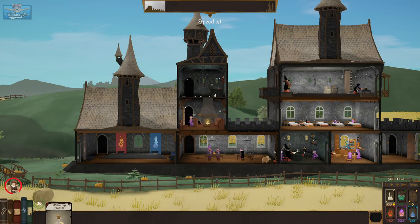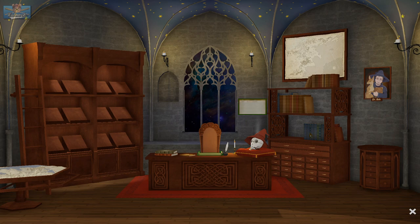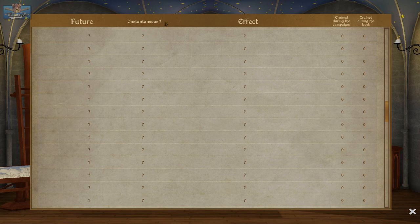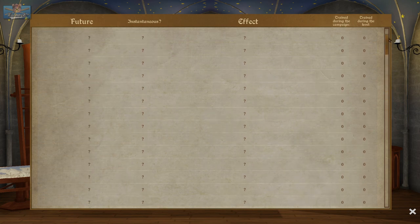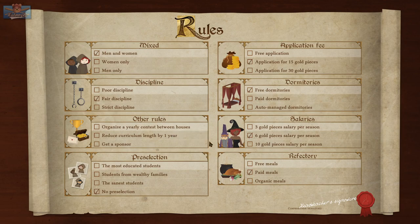Local map, head teacher's office. I really want to see what you guys get for futures. And here are the rules — we can do women's and men's only if you want. Discipline: strict. Organize a yearly contest between houses — they learn 10% faster and recover from tiredness and boredom slower. I think we should have a competition.